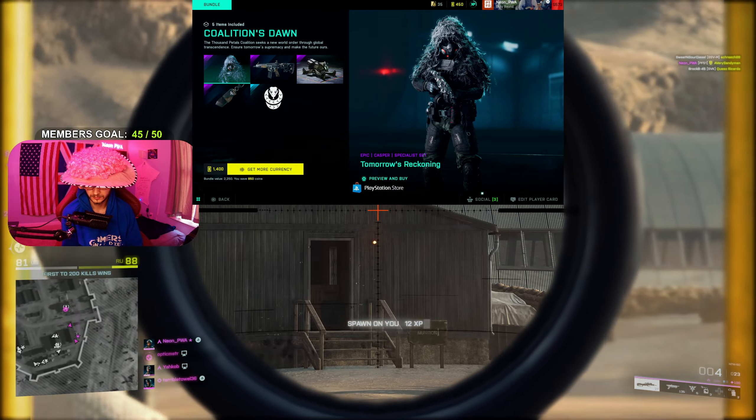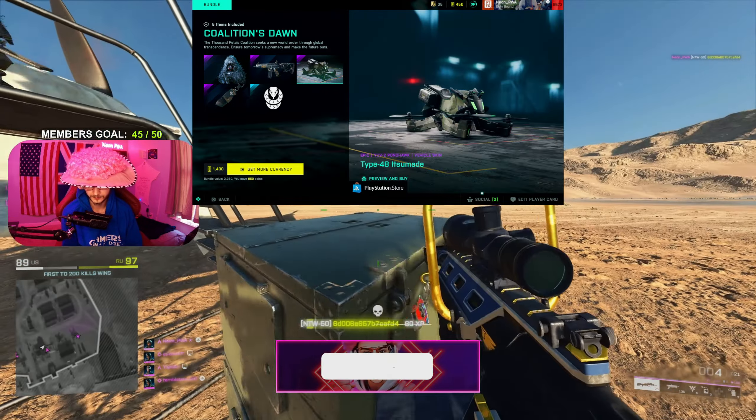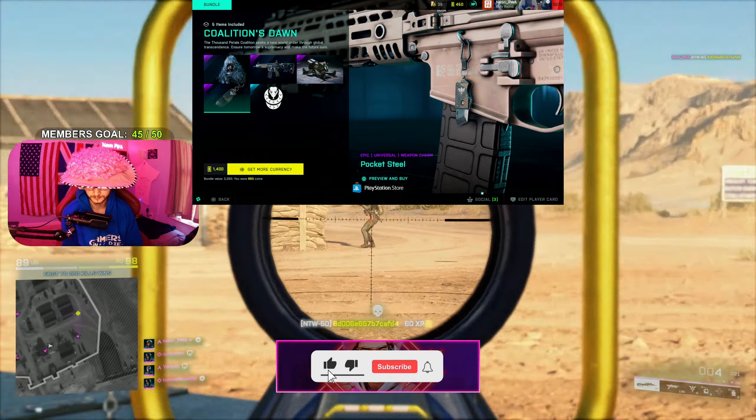And this is what's new in the store. You've got a Casper skin, this M5A3 skin, a skin for the drone, a player card and a weapon charm.